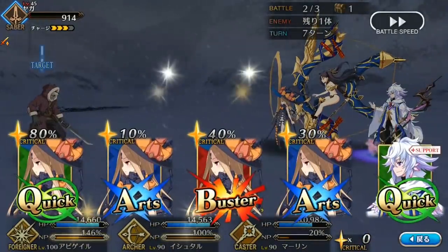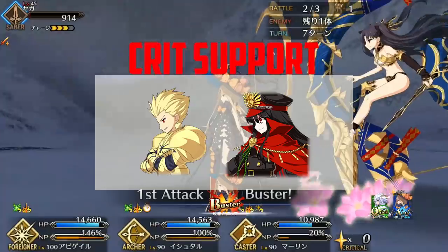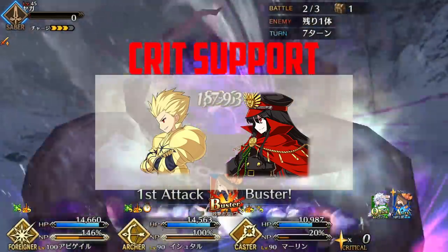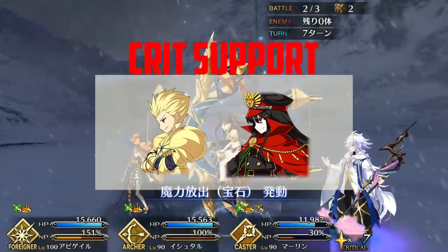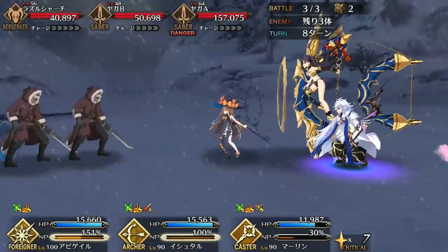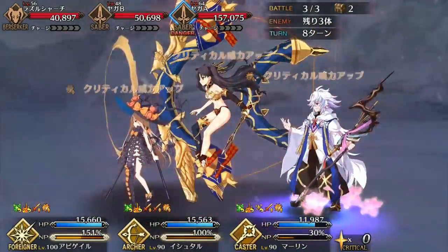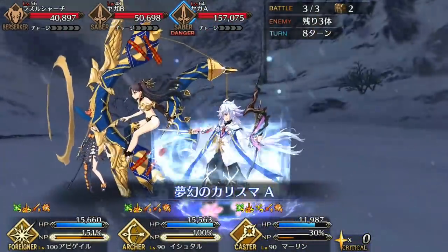Outside of being the main damage dealer, Ishtar works as a crit support, especially for archers like Gil and Nobu. She isn't a great star generator, but a 20% AoE crit damage buff on a low cooldown is good to have, and she can do the job well enough with a 2030. Gil and Nobu don't have to worry about Ishtar stealing stars from them because both have a skill that increases their star weight.